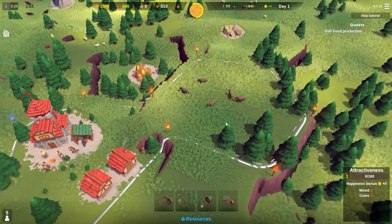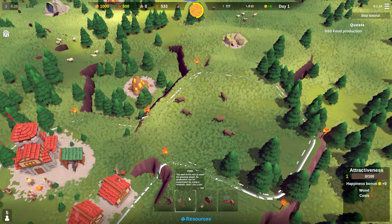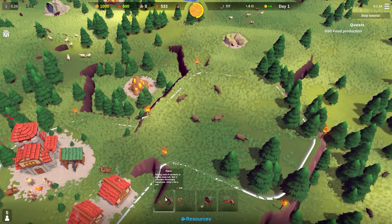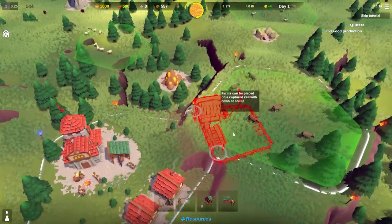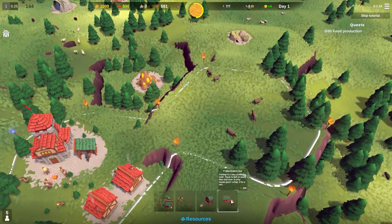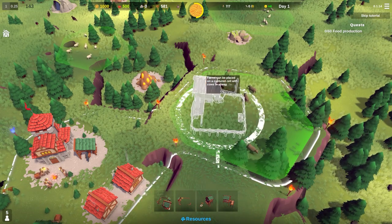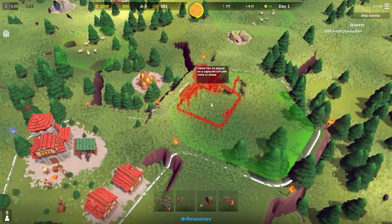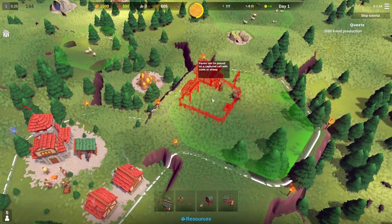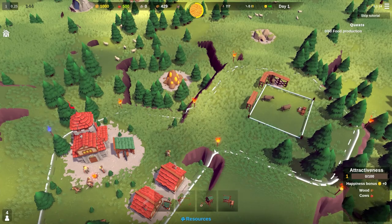We need a farm. When you click on food tiles you get options: a farm, a field, a hunter's hut, and a fisherman's hut. You can only place one of these buildings at any one time. I'm going to place the farm right in the middle, and they'll go ahead and build that.